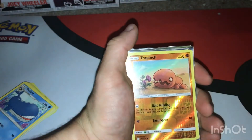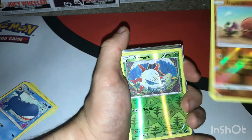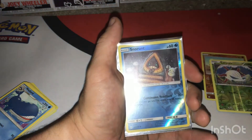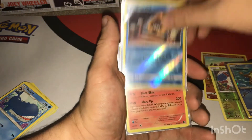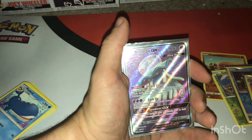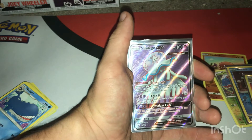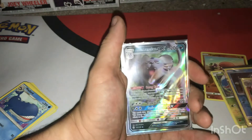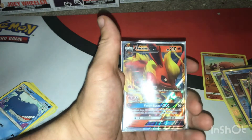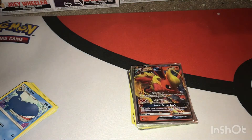What we got out of this was a Trapinch reverse common, a Larvesta reverse common, a Staryu reverse common, a Snowrunt reverse common, an Infernape holo rare, a Nagaloid GX — I do not know how to pronounce that name, I'm sorry if I butchered it — an Alolan Persian GX, and the star of the show, the Flareon GX promo.